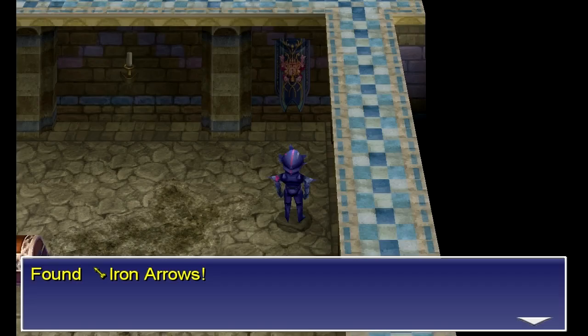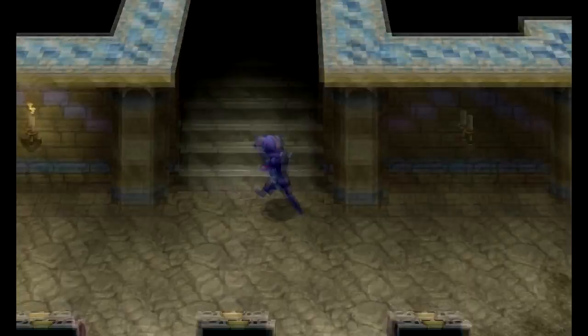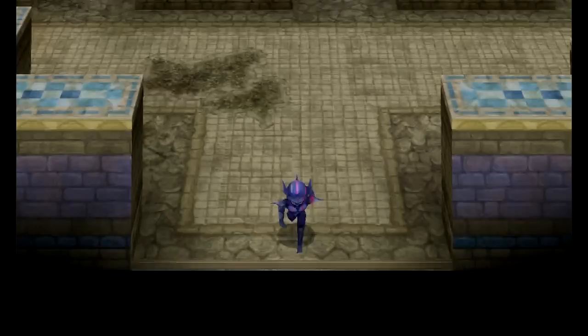Holy arrows — awesome. You want to hold on to those for later. And eye drops — alright. You also want to hold on to the power bow and feathered cap for later. Spoiler alert: we're going to recruit someone who can actually use those eventually, but for right now, not so much.